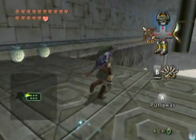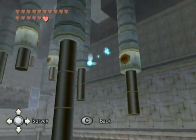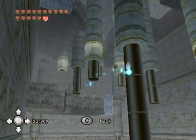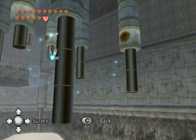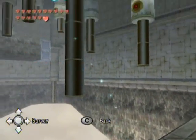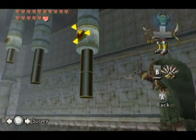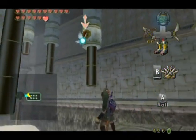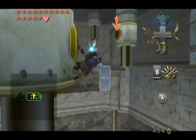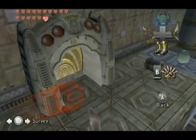And now we've got an action sequence to really put these suckers to good use. You've got these pillars, but these pillars fall — they slide down these oily shafts and fall down into the abyss. So what you've got to do is quickly shimmy yourself from one to the other. You can target them, so hold the Z button as you're going across — very handy.